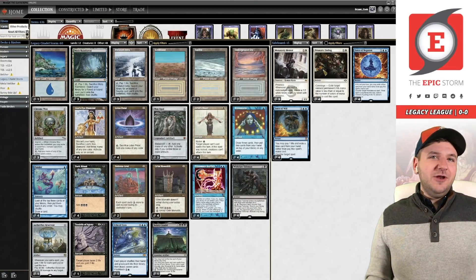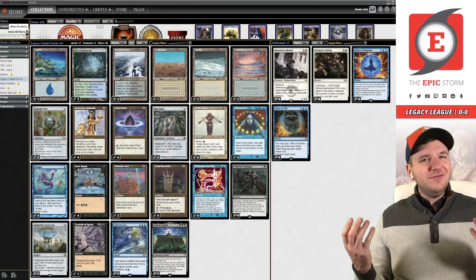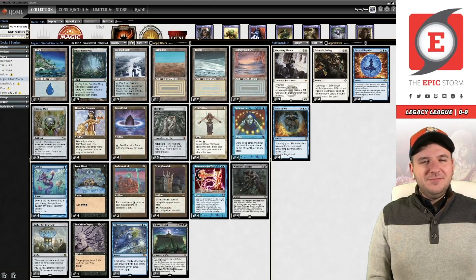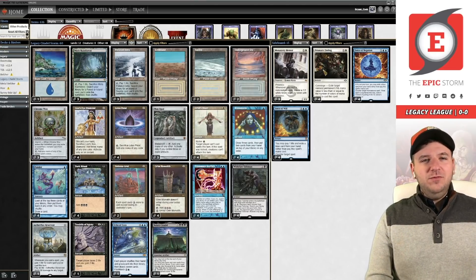The reason I brought Alex on is because this deck looks a lot like The Epic Storm. You've got these cantrips, the six protection slots that are the same, a lot of the same artifact setups, and the lands are very similar to the four-color list.